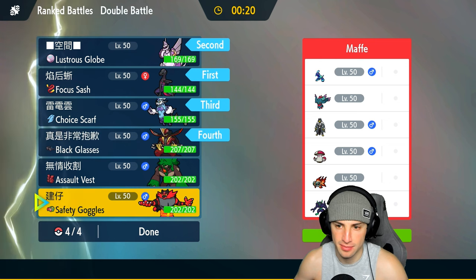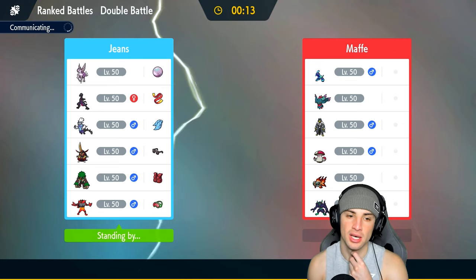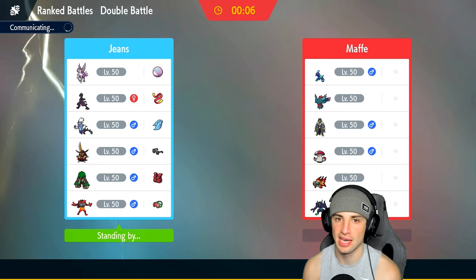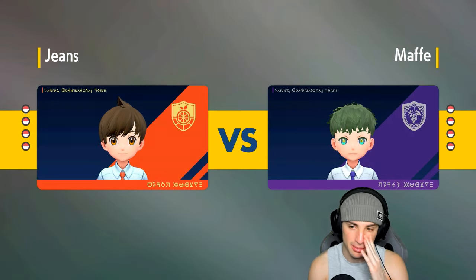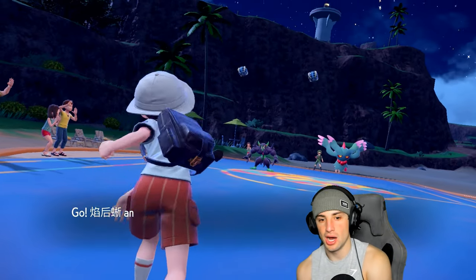We're going to rock out with Palkia and Kingambit. Most importantly, I want to try to Dragon Cheer Palkia up, maybe pop a Trick Room if needed, but if we can just Dragon Cheer we can start getting after it. Dragon Cheer with Spatial Rend — which already has a built-in crit boost — makes it essentially 100% crit, and then it just starts wiping out Pokemon. Fluttermane and Grimmsnarl come out as their lead.